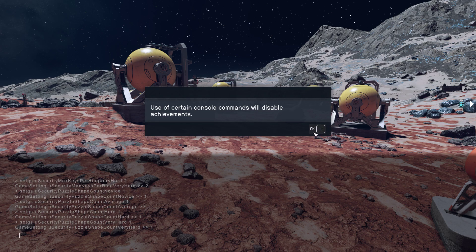Then all you need to do is — you've got a text box down here — type in TGM, all lowercase, and then just hit enter.